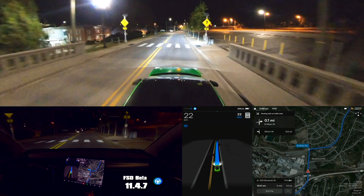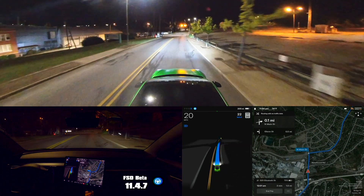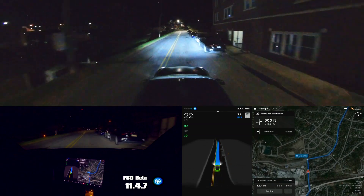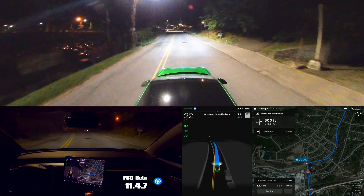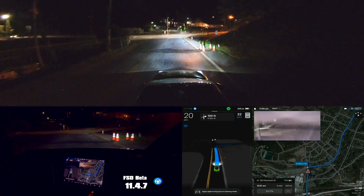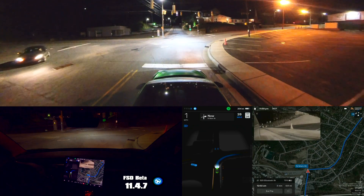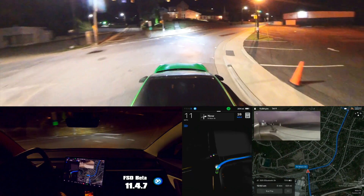We've got two more flashing yellow lights coming up. There's no one behind me now so I'm going to just let it stop. Nope, this one it's not — and it just flashed as red as we were going under it. Last one — it's showing red on screen every once in a while, and stopping for traffic light. It shouldn't stop but it is; it's showing it red on screen again — totally confused.